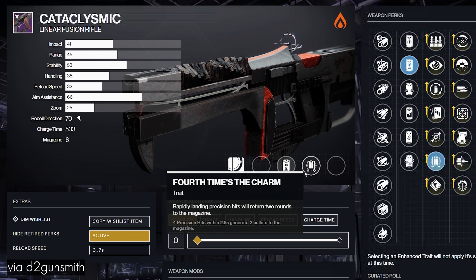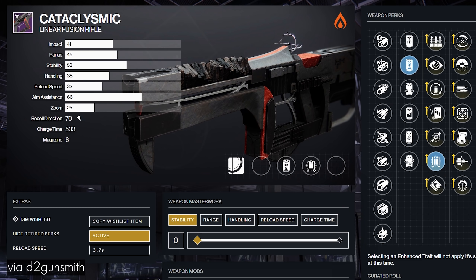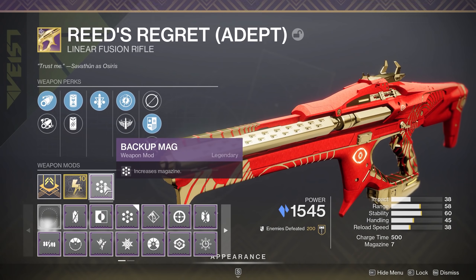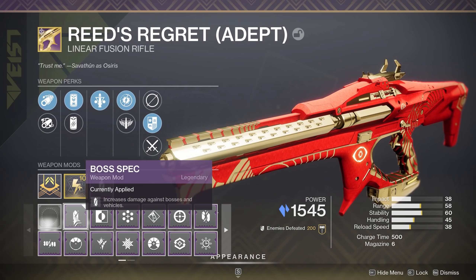For DPS, you want Enhanced Battery and 4th Times the Charm for sure, and then there's a couple of options on the other side like High Impact Reserves, Clown Cartridge, and Focused Fury. There's also the question of whether you want to use Backup Mag or Boss Spec for these weapons.